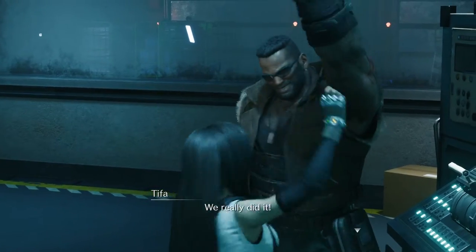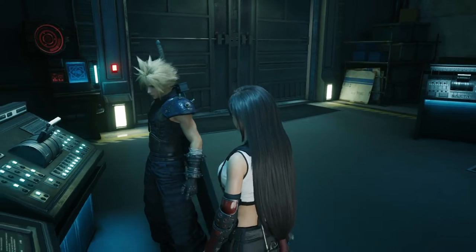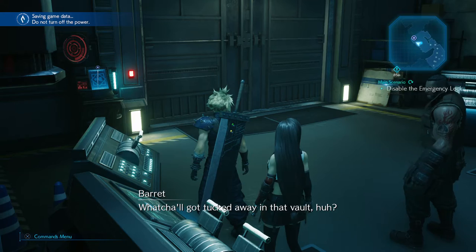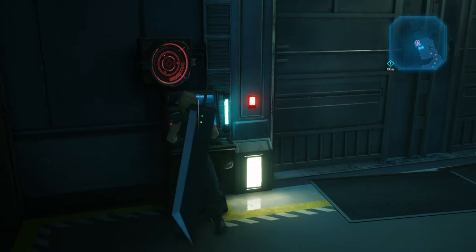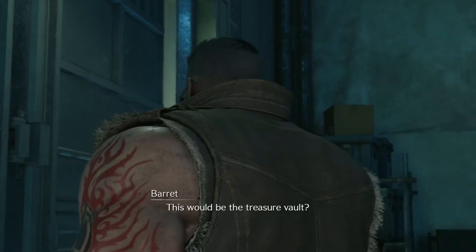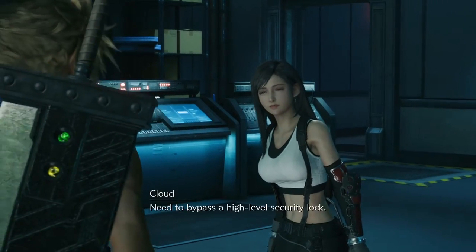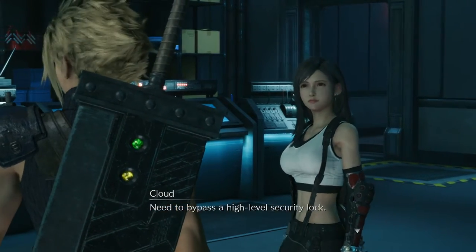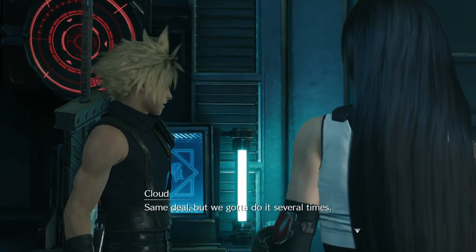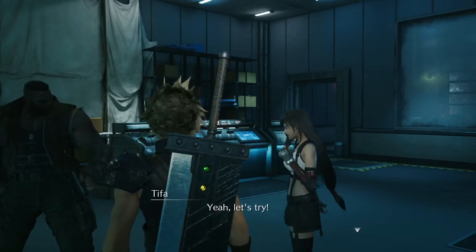We really did it! Great timing, right on the money. Leave Tifa hanging? Look at you, Cloud! What y'all got tucked away in that vault? This would be the treasure vault. That's right. What's the catch? Need to bypass a high-level security lock. Different from the other one — same deal but we've got to do it several times. Not a problem, yeah, let's try.